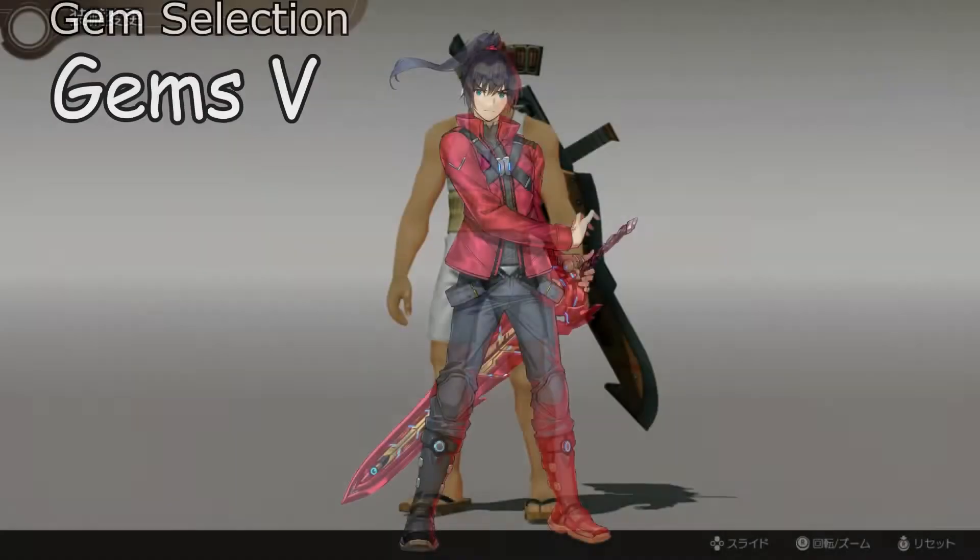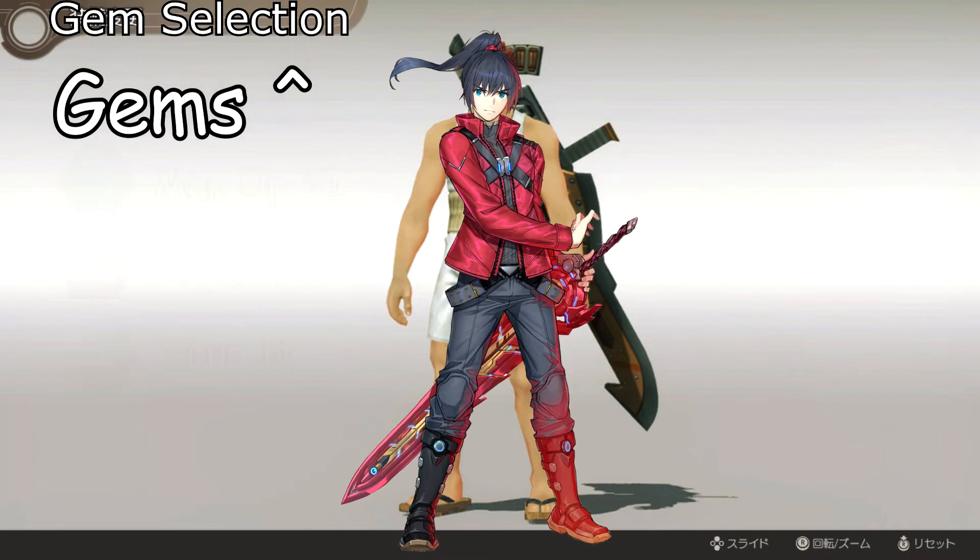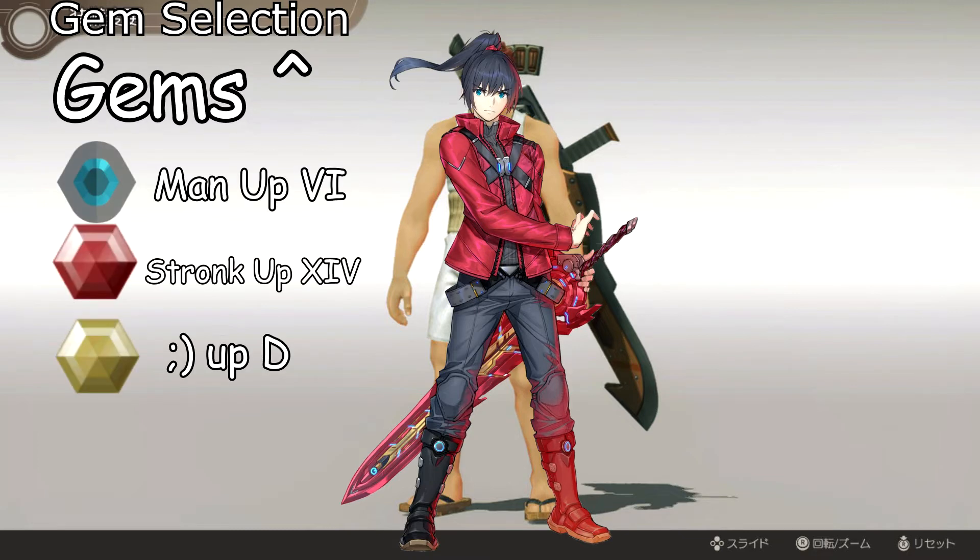Now after you've been farming your gems, grinding those enemies for extra gems, you're going to want to learn how to equip them. You come to this selection screen and open the gem tab. From here, you can just choose whatever gem you feel fits the character you're playing, or if you're a sweaty nerd, you can run whatever's meta.